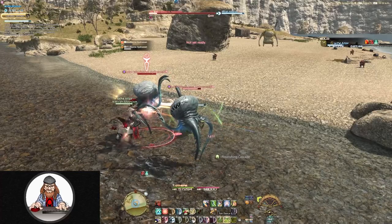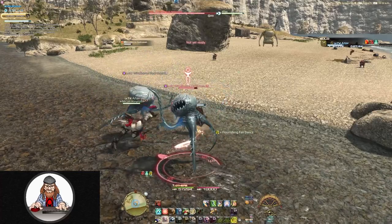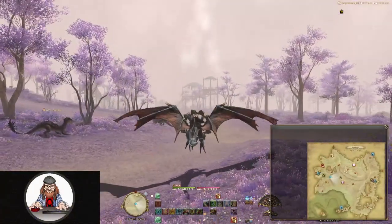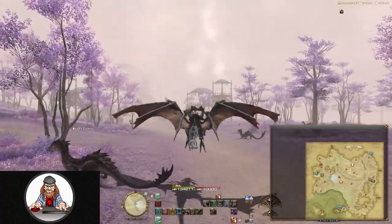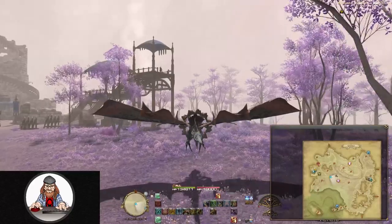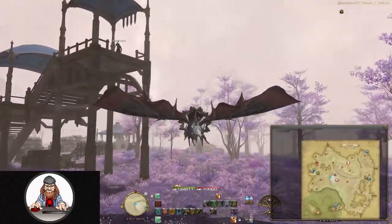While you're there, make sure you also finish the quest 'Bird in Hand' from Luquelot in the Central Shroud, which should open up immediately after 'My Feisty Little Chocobo' is complete. This is going to be important later, as it allows you to upgrade your chocobo's abilities.